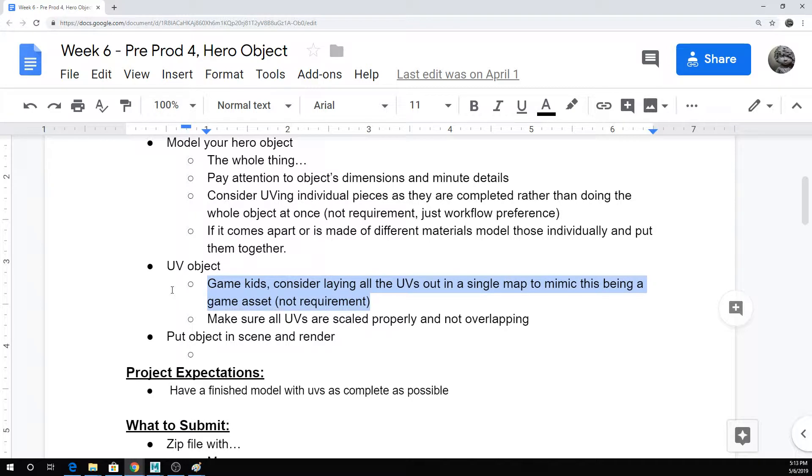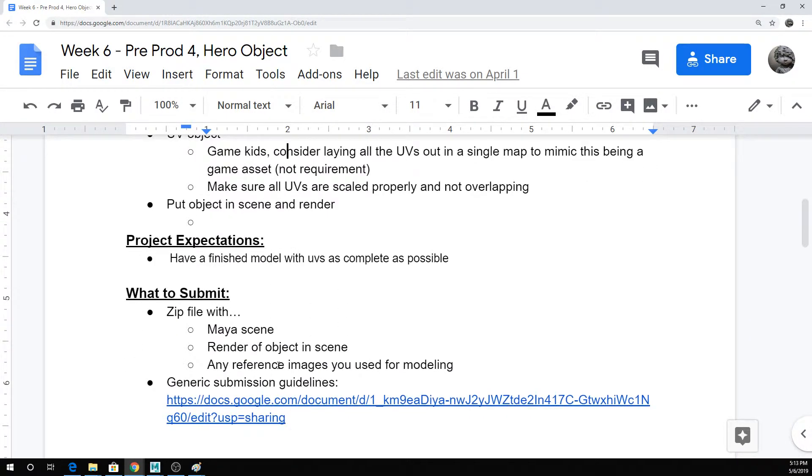For game students, it's not a requirement, but you could consider laying this out so that all of your UVs for your object are on a single tile, even if your object has multiple different pieces. For what to submit, just a scene file — throw your object into your lit scenes from last week and get a render of it in the scene. It doesn't need to be anything super crazy fancy.